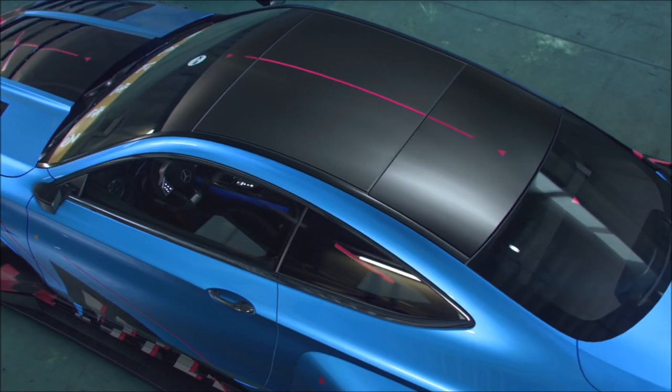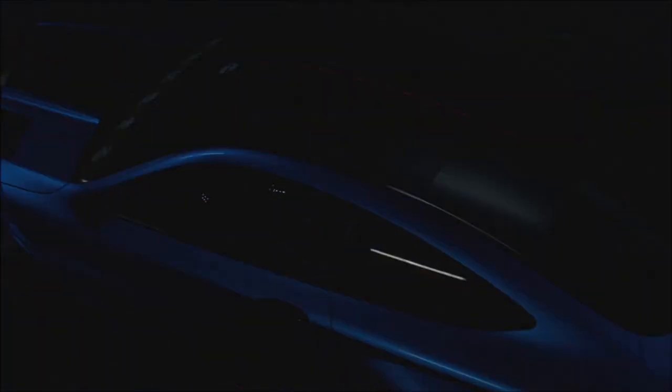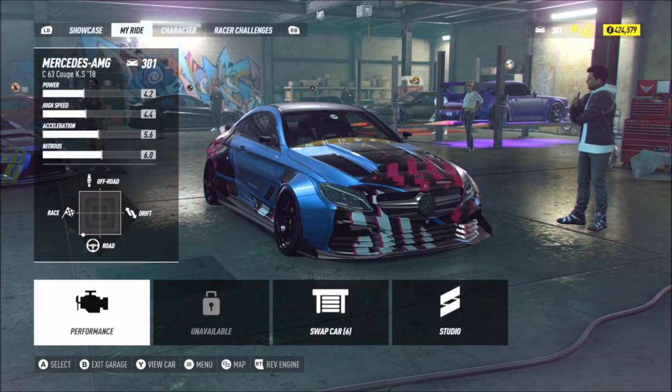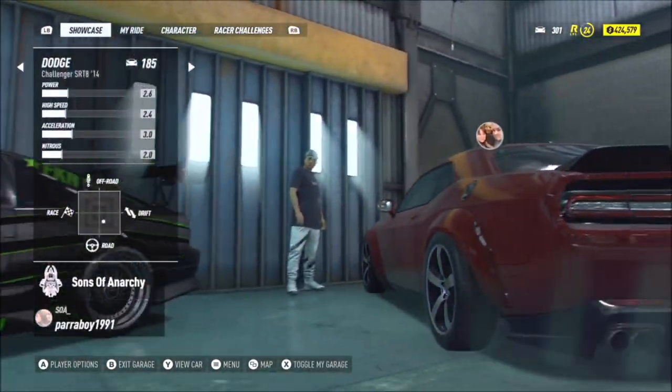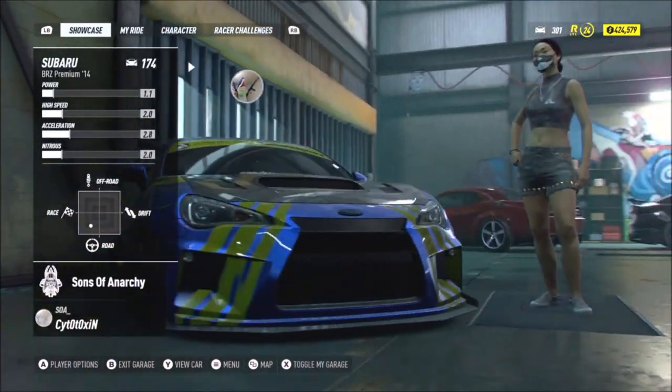First of all, you are on your Ride tab, and then if you hit the left bumper — or the equivalent on PlayStation 4 or PC — you go over to the Showcase tab, which will show you all of the cars or a few of the crew members that are currently in your crew and show off their current car.